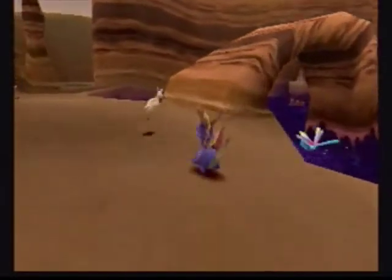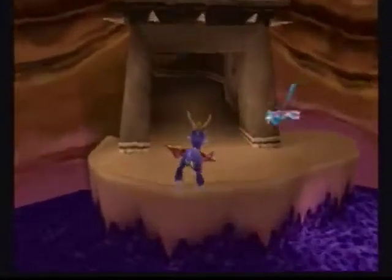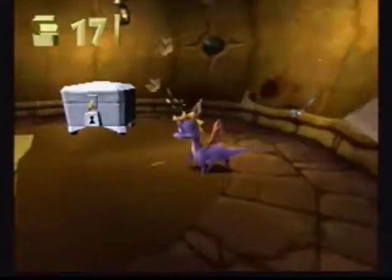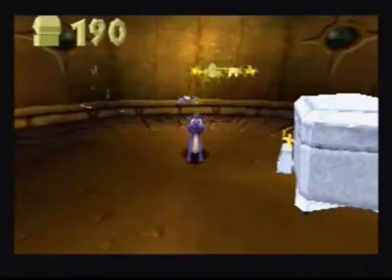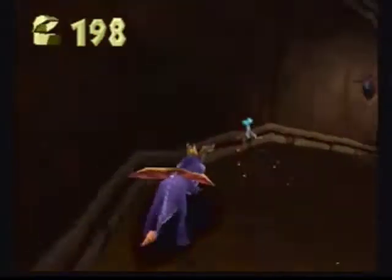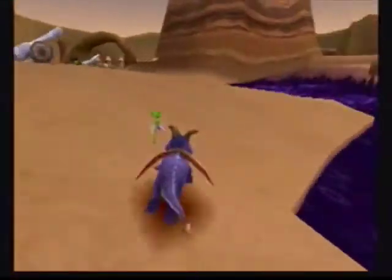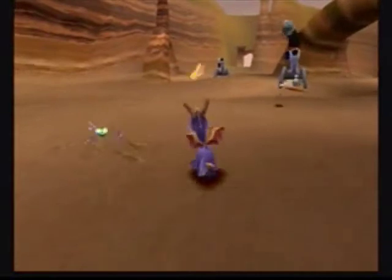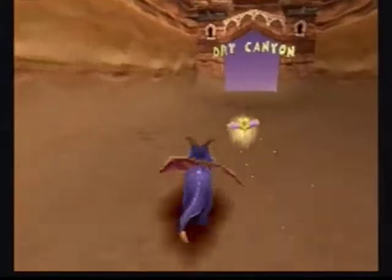I just want to finish Peacekeepers now. I guess we gotta climb this and fly over — it's probably down here. Yep, and it's gonna have 10 jewels in it. And we have finished Peacekeepers main world. Get 200 — yeah, finished Peacekeepers. Now let's go to the levels. Let's heal up here and let's go to Dry Canyon.